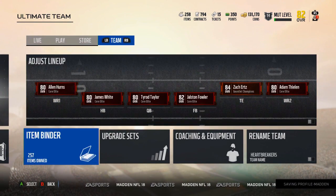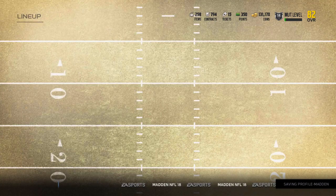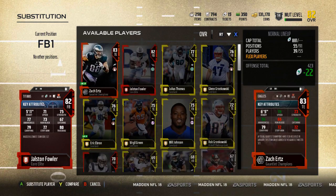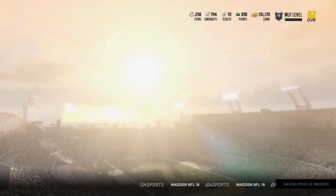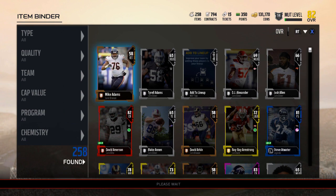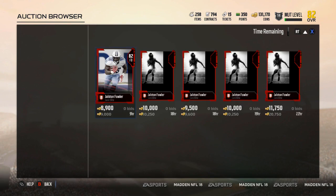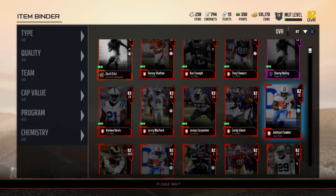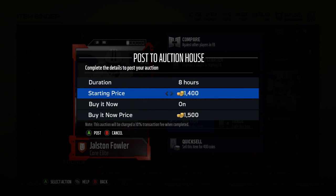Before I rip those, let me get the correct Jalston Fowler in my lineup and then we'll sell the other one. Jalston Fowler — there's the one not in my lineup. I think he's only like 8k or something like that, or he might be even less. It's not a big deal either way. He's actually okay, not bad priced — 9k. So we'll go ahead and sell my Jalston Fowler. I'll probably sell him for 7.9.